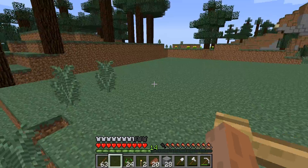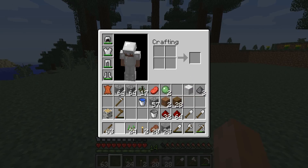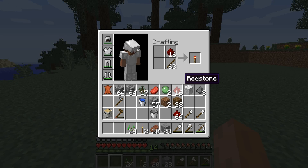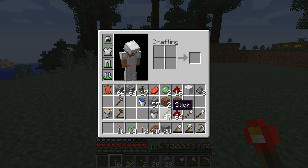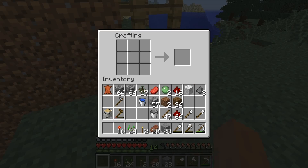I don't know whether I should get it done in this episode, but in this episode I am hoping to make an automatic wheat farm. What you need is some redstone torches and a lever — I'll just make two just in case. You need a few repeaters as well.